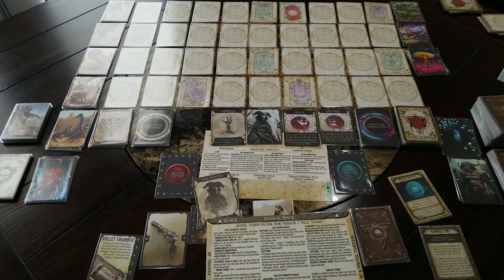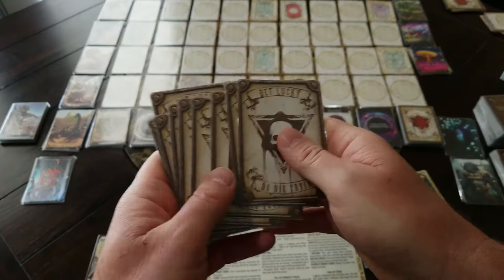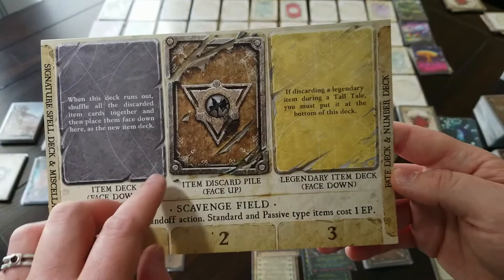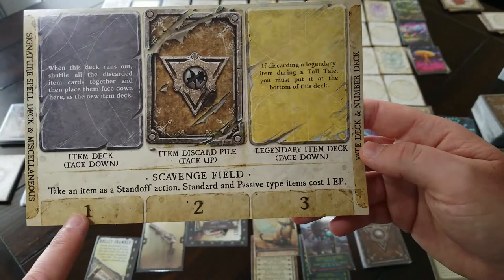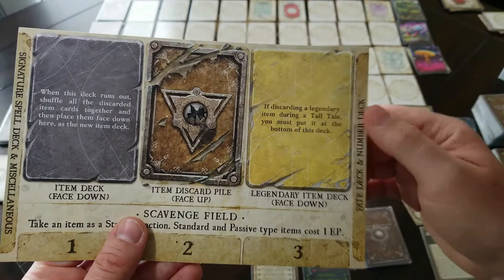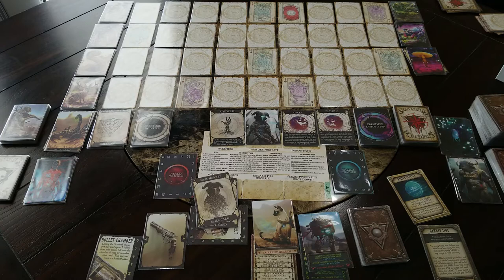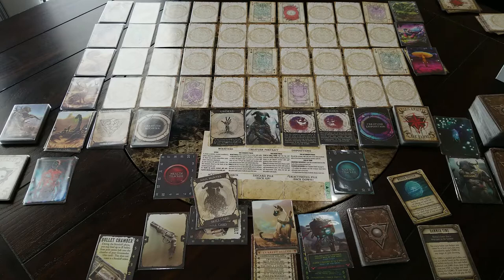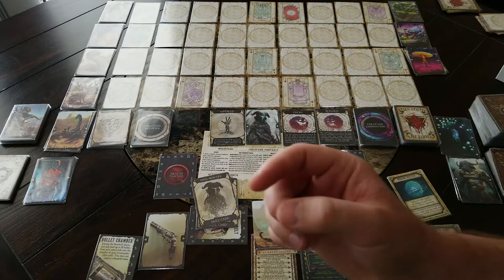I also had a lot of good luck any time I had to use the DNC deck — the number deck. I drew lots of fives, and I manipulated a little with some other skills. In addition to those two cards, you also have a card for the other decks. You could put the item deck here, the discard pile, and legendary item deck here. There's also a scavenge field space if you're playing duels. You can put your signature spells, miscellaneous items, fate deck, and number deck here. I liked my own layout: item deck here, discard next to it, signature spells underneath, other skill cards I haven't added to my character, all creatures around the outside, extra cards I may need, and the DNC deck.